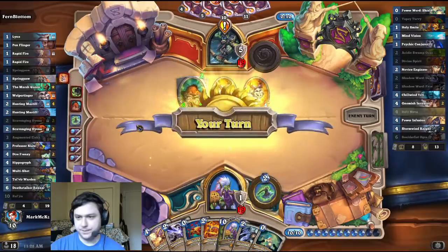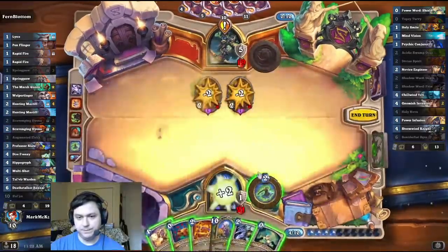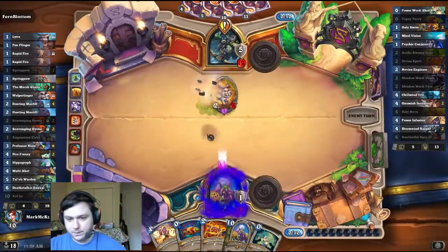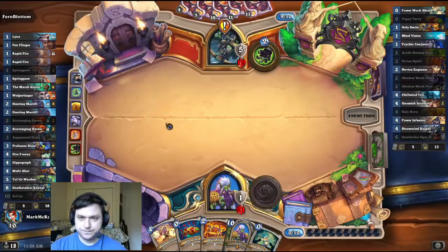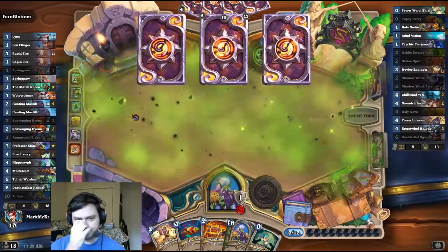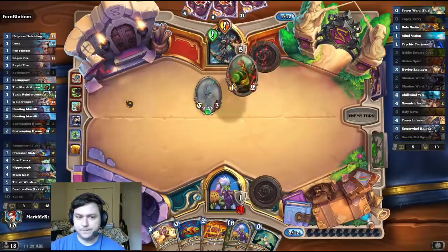Lifesteal Rush! Cheater. That's a good one to have in my Zul'jin. You know what? Sure, just put them all in there. I'm probably going to play Zul'jin next turn, unless I draw some card draw or something. Impressive, pretty good. Toxic. This guy's not Highlander, right? Kind of feels like he is, but he played Double Dire Frenzy. Am I crazy? I don't care about the taunt.